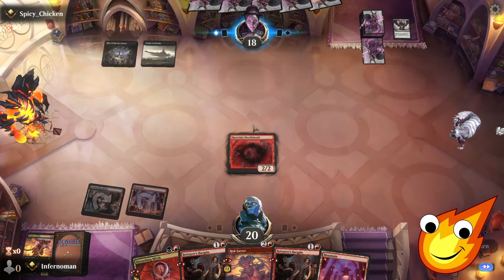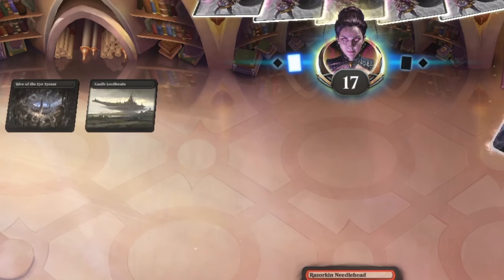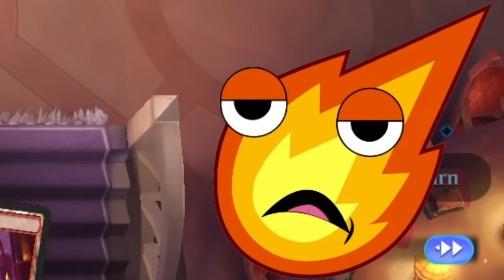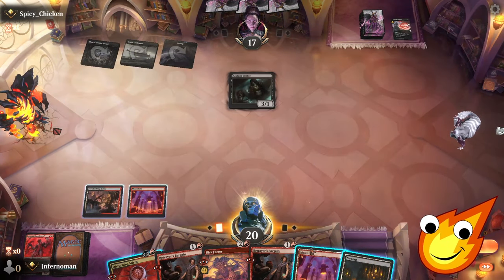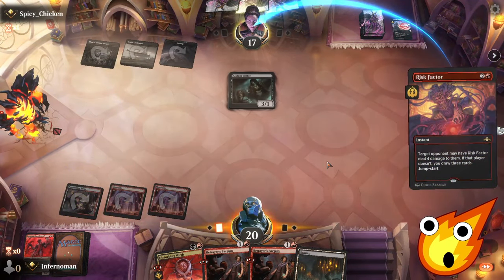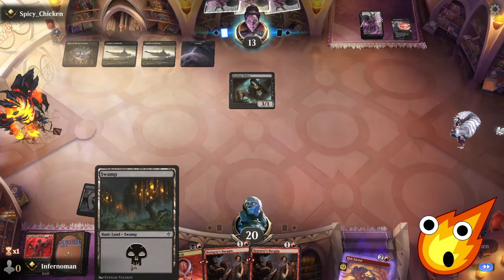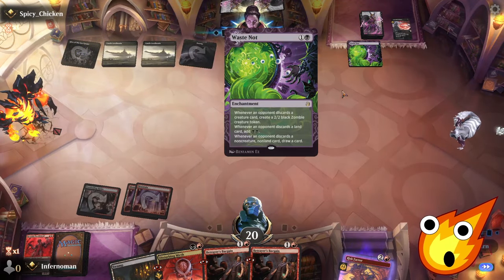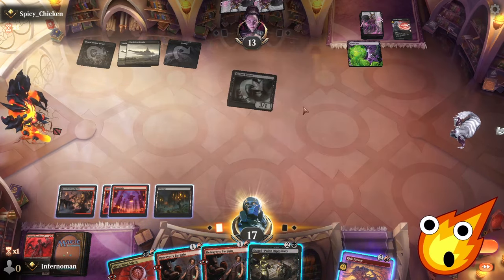Opponent plays Asylum Visitor. We drop the mountain and fire off Risk Factor — they'll most likely take four damage rather than let us draw. They go to 13. If we can get the next land down, we'll have to pay full price on Betrayer's Bargains, but that's fine. Oh, there's a Waste Knot — they're probably trying to outmaneuver us with a lot of card draw.